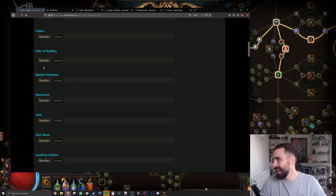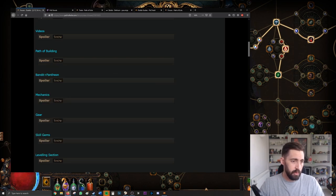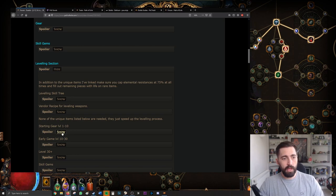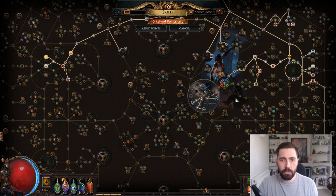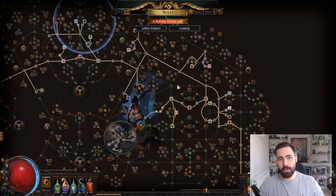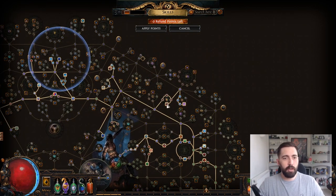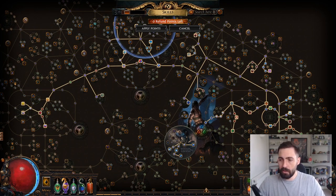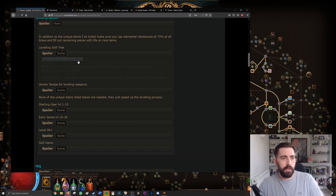Path of Building also shows a leveling skill tree. Rather than the full endgame tree, it'll show just a segment — like at level 50, aim to have these nodes — and then guide you to expand from there. This is useful because some of the most powerful early abilities might be in a different direction than your endgame nodes, and the leveling tree helps you prioritize correctly.